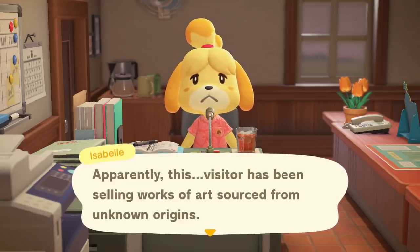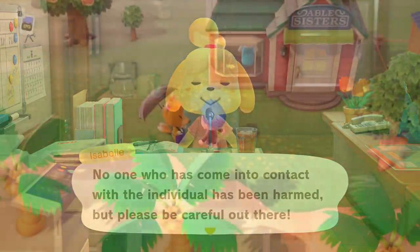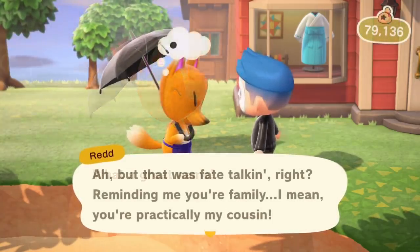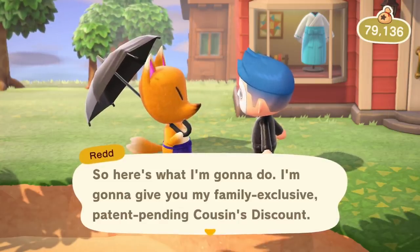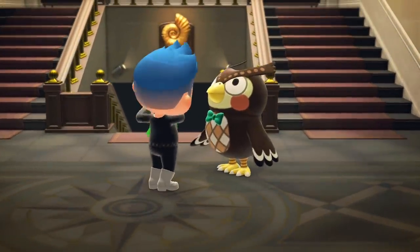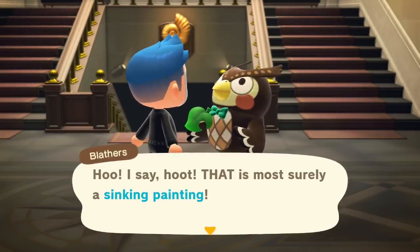After speaking with Red and buying your first piece of art, take it to Blathers. That will be the first art piece in the new wing. Once Blathers has it, he'll let you know he's going to begin construction of the new art wing, which actually takes two days. The first day is the construction day, and the day after that is the release and opening of the new art wing — very pretty and cool, but empty since you just opened it.